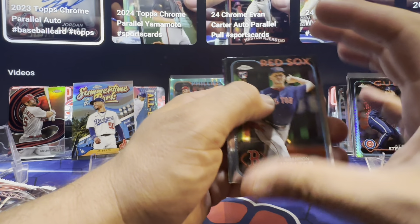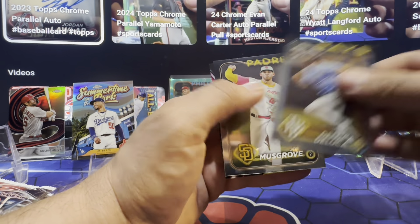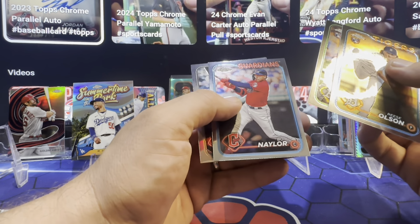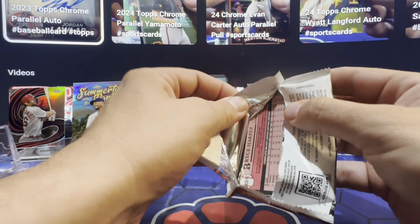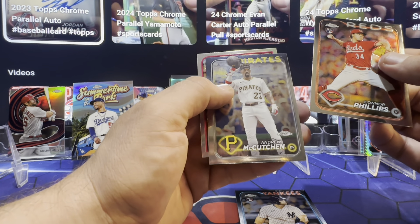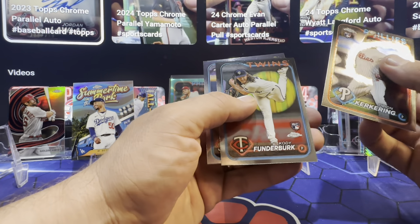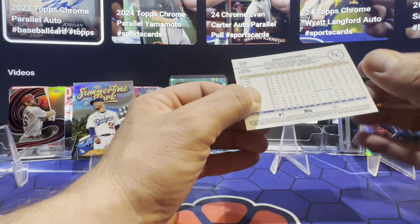All right, we got one parallel out, so we still need at least one more parallel. Walter, Joe Musgrove, Michael Harris, Future Stars, B Solson, Tyler Bow. Charlie Blackman refractor. There's a Dominguez. Connor Phillips, Connor Phillips, Andrew Boccutcheon. Bryce Harper. Chris Sale, Salvador Perez refractor.